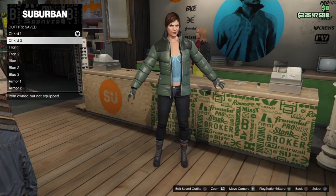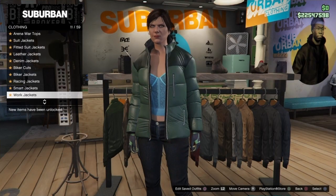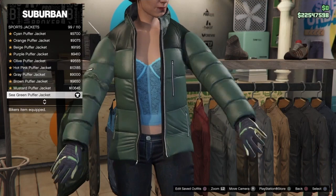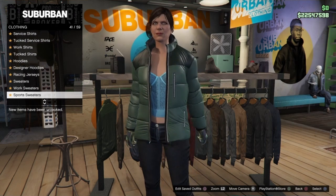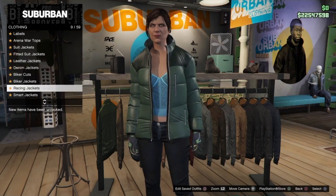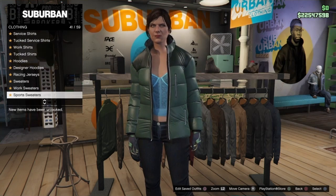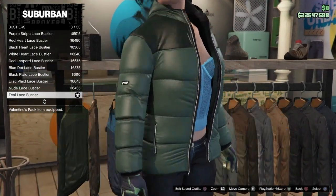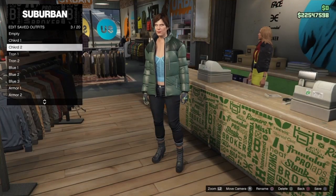Name this outfit 'Checkered One' - naming is important. Now for the next outfit, go to Tops, down to Sports Jackets, and buy the Sea Green Puffer Jacket - number 99 out of 110. Then go down to Bustiers and buy the Teal Lace Bustier. Come to the cashier and save this outfit in slot number 3, naming it 'Checkered Two'.